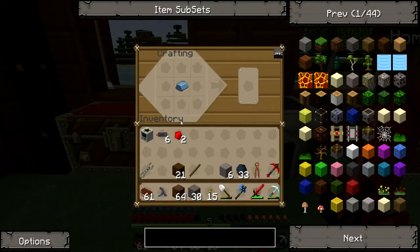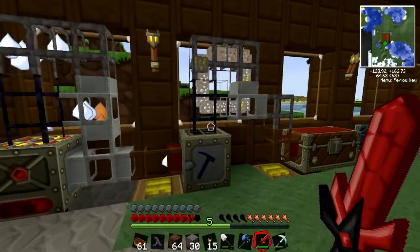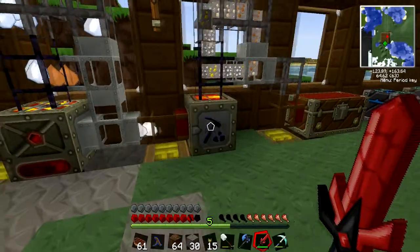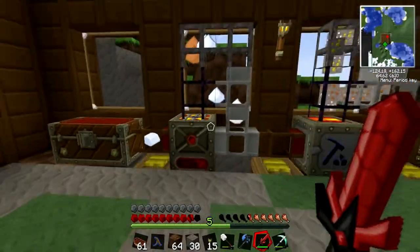Make a circuit. I've got six stone, I've got a circuit, I need a machine block, which means I need iron. Iron's actually starting to go through now apparently. A bit of dust has fallen out there for some reason.